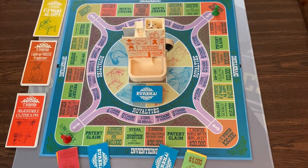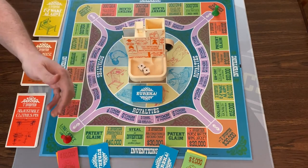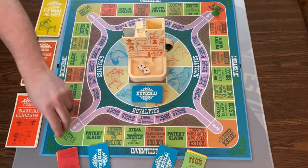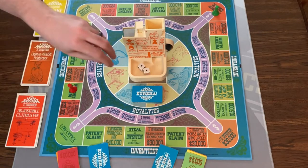This player will go first. I'm just going to go ahead and roll. When you roll, you push down this thing and it rolls the dice, then you move that many spaces and take the action. I'll move two — clockwise, this way. I land on a patent claim space, but I don't have anything to patent because you have to have an invention before you can patent claim. So I do nothing.